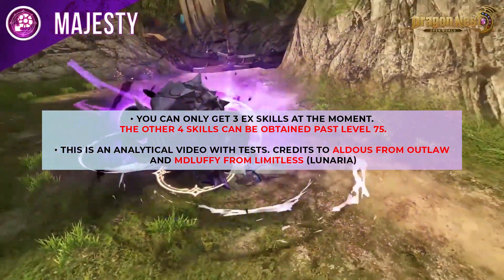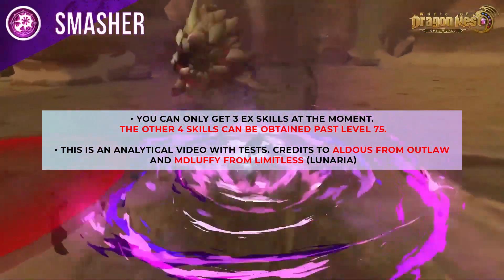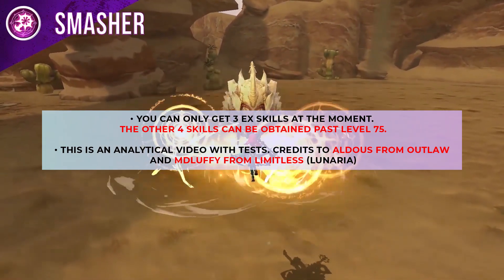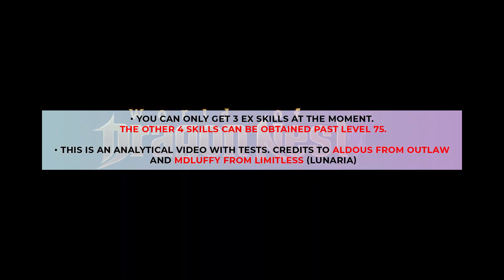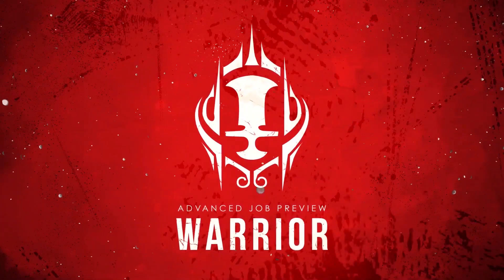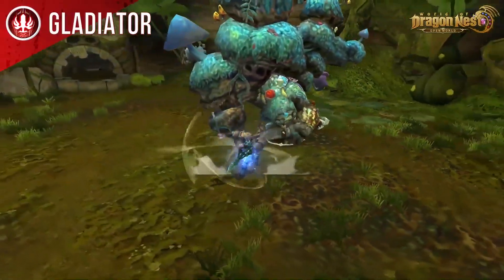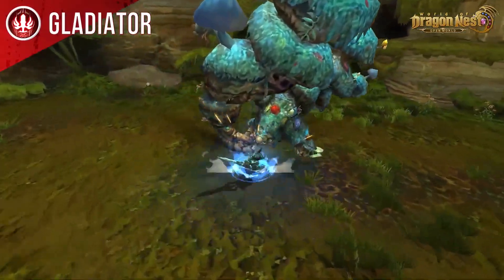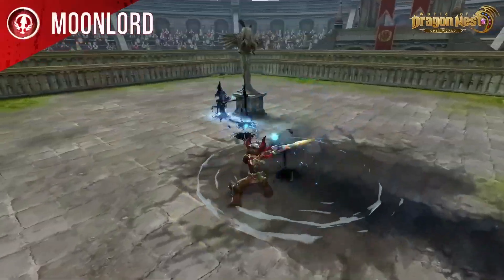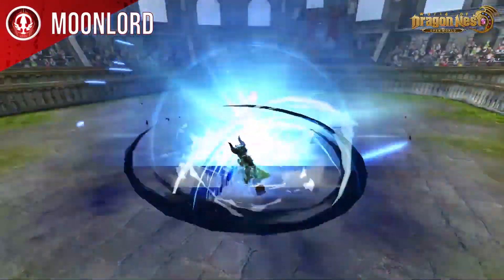This is a pure analysis video with some tests since the content is still so fresh, but I have to give credit to Aldous from Outlaw and MD Luffy from Limitless. For the first half of this video let's cover all the additional effects from the EX skills. We'll be categorizing them by tier through the effect and how powerful or useful it is. There are no additional effects that are bad, but some just stand out among the others.